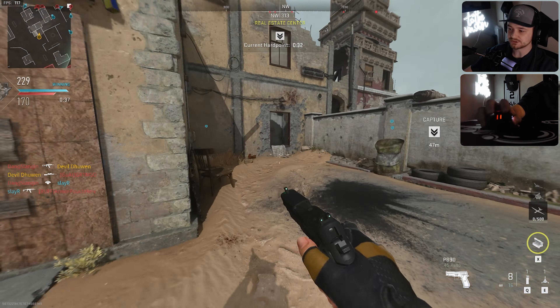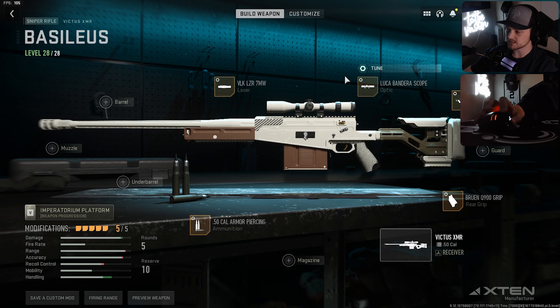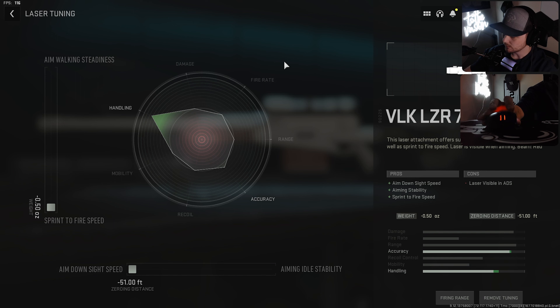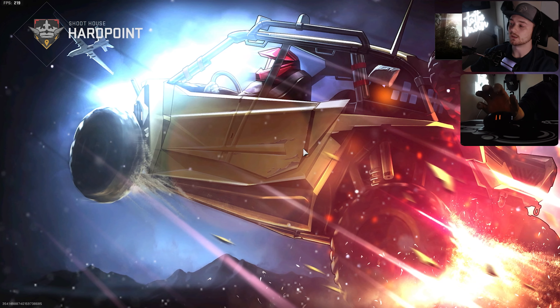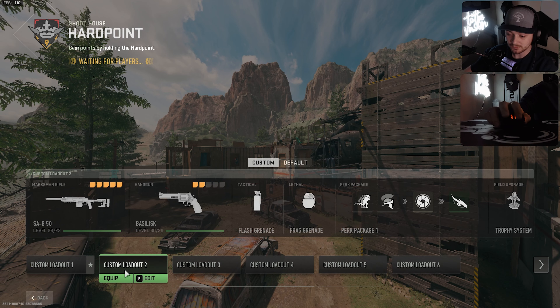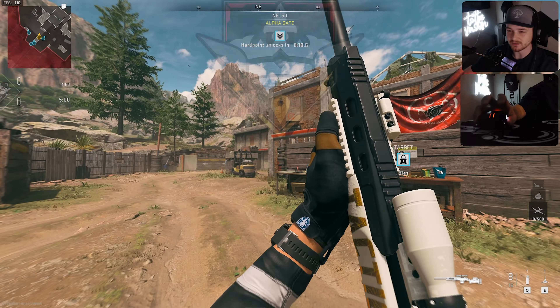The biggest change, like I said, has got to be — I'm going to show you on this class — just the ability to tune for sprint-to-fire and ADS speed. It's such a big difference when you look at some of these guns, like this one specifically the XMR. This gives it a huge buff in handling and ADS time that it really needs. You can tune all the lasers now, which is absolutely bonkers, and it feels really really good.